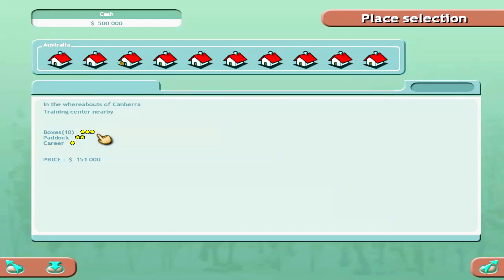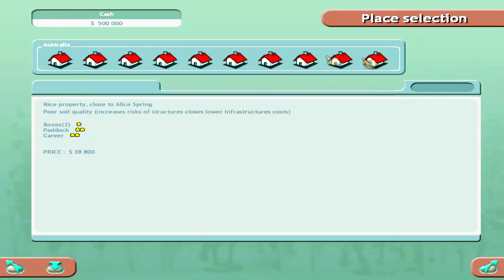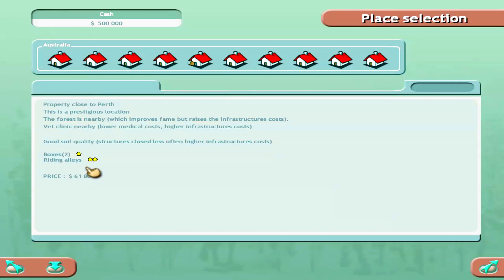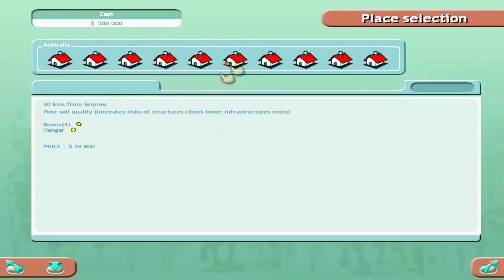Three-star boxes means they're upgraded to max; one star means they're at the very beginning — you can upgrade each facility up to the next star. The 61k location with a riding alley at two stars and two boxes might be what I used to start with. I might want three horses rather than just two. This other location has four boxes and a paddock for 60k in a breeding region with a vet clinic nearby for lower medical costs.